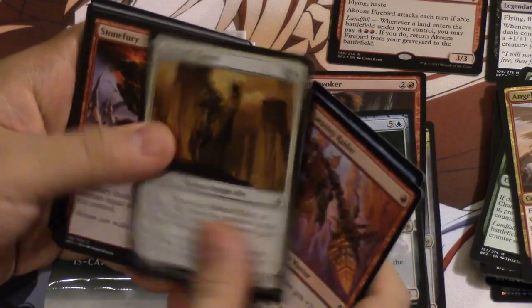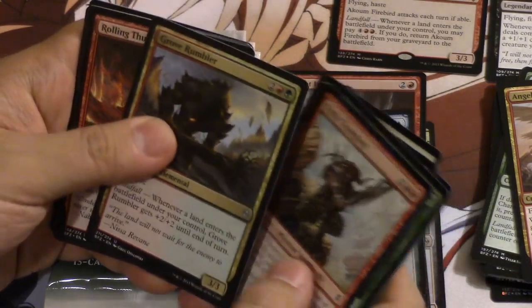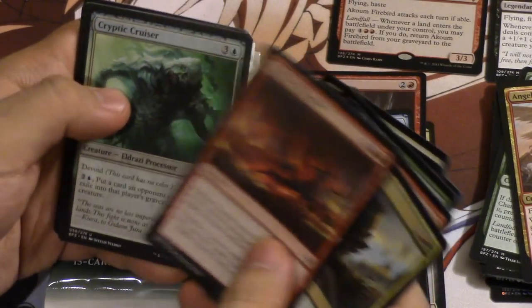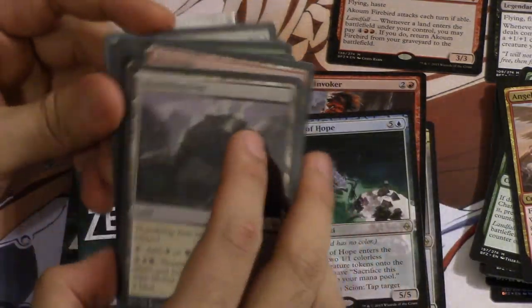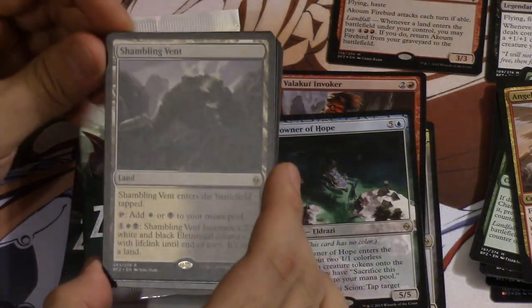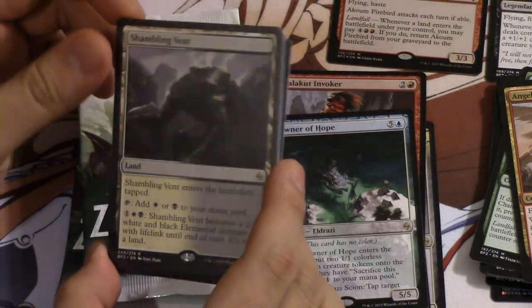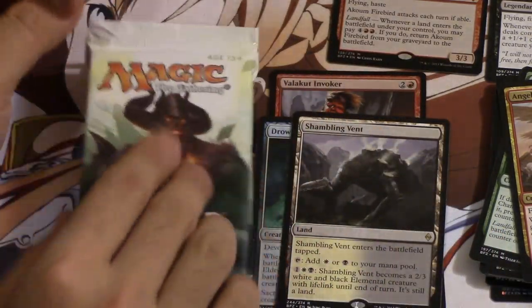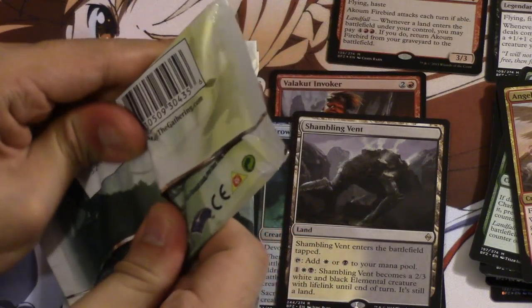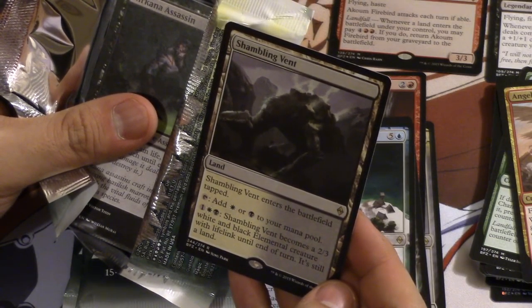I like this set. I felt like it was a little weak at first and I did mention that, but now that I've played limited it's a great limited set. A lot of these cards aren't amazing — Drowner of Hope is probably one of the best. The enemy lands are very good — a safe place to trade into right now. Enemy lands are always very useful.